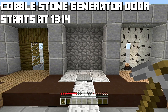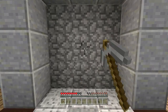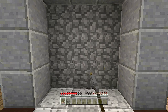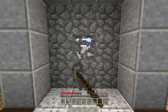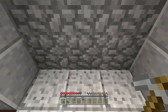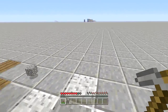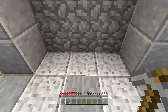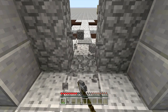Third on the list is actually one of my personal favorites: the cobblestone generator door. Now if you don't know what a cobblestone generator is, well, it generates cobblestone. If I break this block, it's just going to keep generating cobblestone forever, no matter how many times I break that block. What I decided to do with a cobblestone generator is make it into a door. All we have to do is stand on this pressure plate, break our cobblestone, and there we have it — a nice little doorway to walk through.